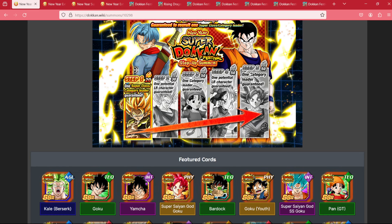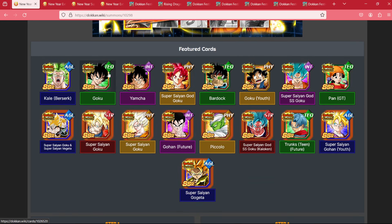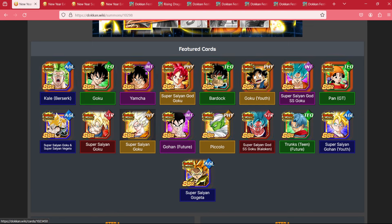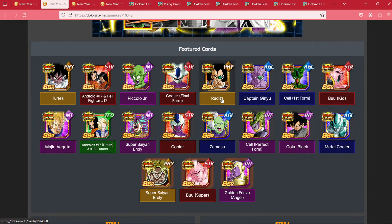If you take a look at the banner in its entirety, this is everything that is technically featured on the banner that can be pulled at any given moment. It's a pretty small pool compared to everything. This is the super side of things, and this is the extreme side of things.